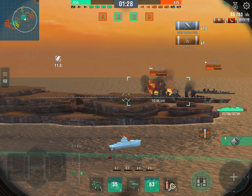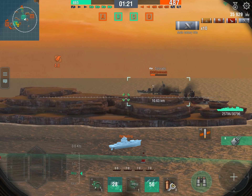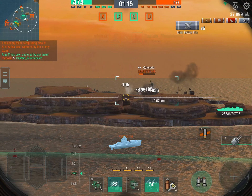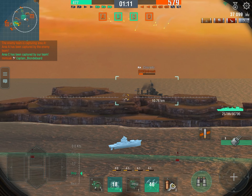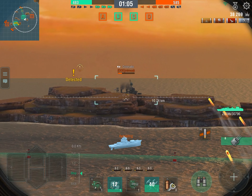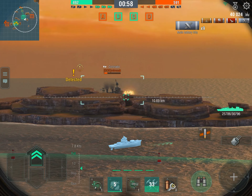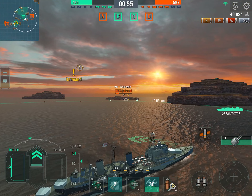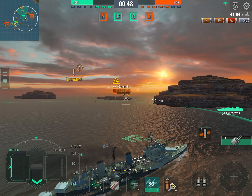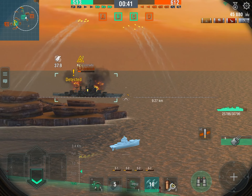We managed to set that Colorado on fire and we'll keep pumping damage safely from our smoke screen. Notice the ship is quite accurate — we're putting almost all our shells into that target. Although we're not dealing massive damage, we're dealing far more than we would trying to hit weaker armor zones with AP at this range. We set him on fire again, he starts moving, we dodge, and there's a second fire — maybe a third to finish him. Our acceleration is very good.